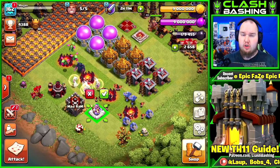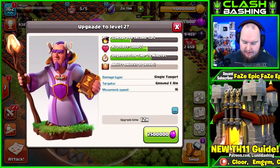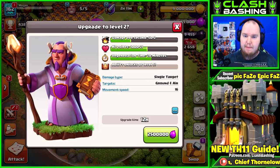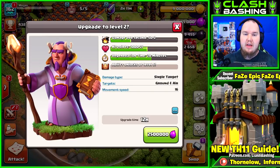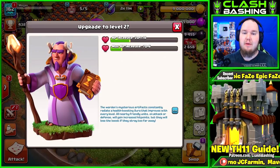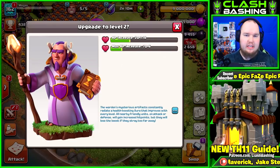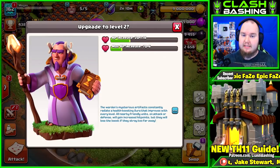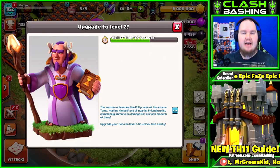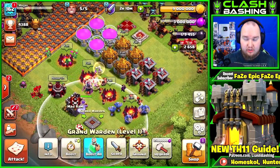The Grand Warden is going to be huge — unlock him and try to get him to level 5 ASAP. As you upgrade him, he has damage per second, hit points, regen time, and an ability that unlocks at level 5. The Warden can affect ground or air troops depending on what army you're using, and he increases your troops' hit points by 20% to start. When you pop his ability, all troops in that radius become invulnerable — they cannot die or take damage — starting at three and a half seconds, which is really awesome.